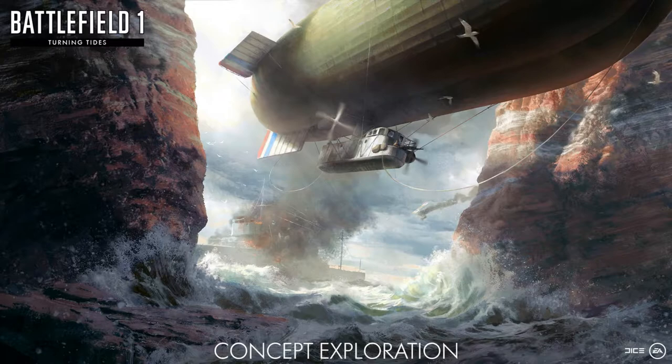This brings up some of the new vehicles coming in Turning Tides — specifically a new airship. They said: 'Spawn on the new C-class airship and deliver death from above. This nimble airship has room for a pilot with three gunners and will be a frightening sight on the battlefield.' Think of it as a smaller version of the Zeppelin — only one gondola, fitted for four people: one pilot and three gunners. It will come up in your actual loadout screen just like a plane or tank.